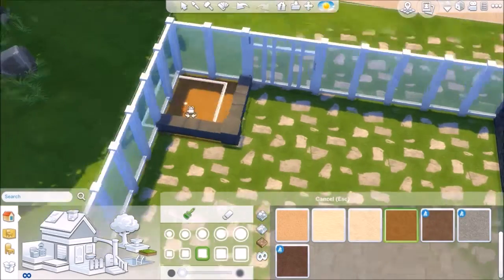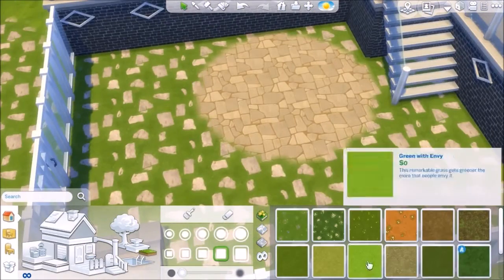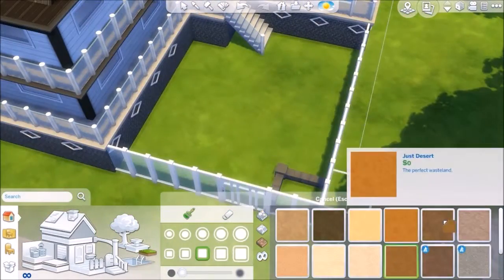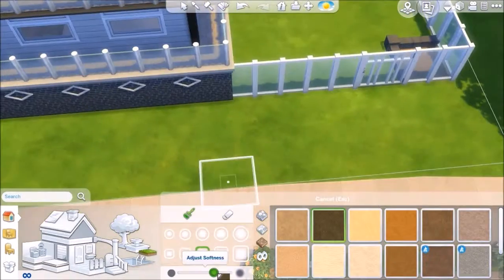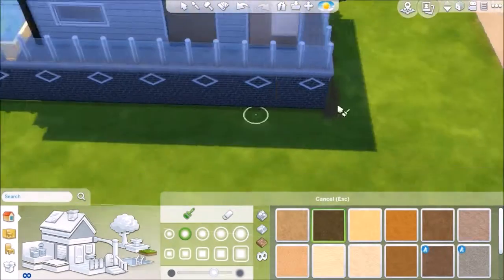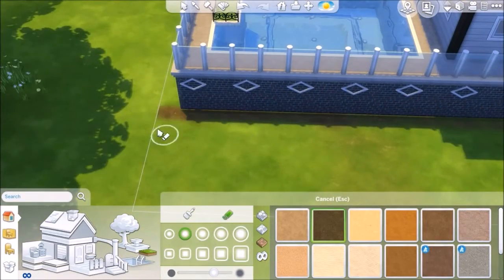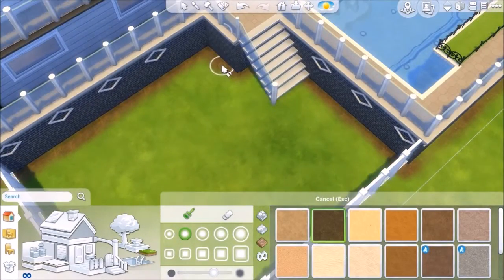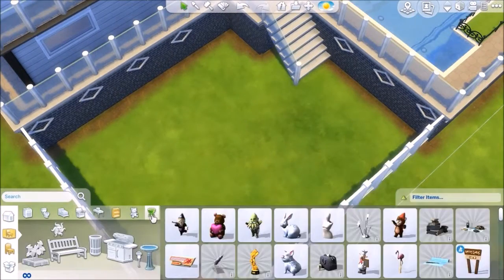I get rid of all that terrain paint and redo it. And I had trouble with the size of the campfire from Outdoor Retreat, so I had to place that and then place the campfire and the seats.